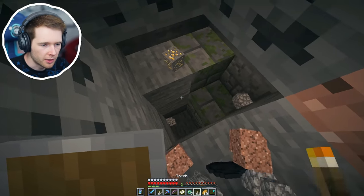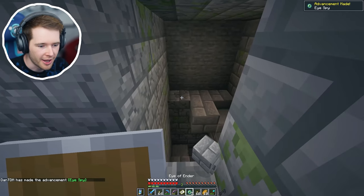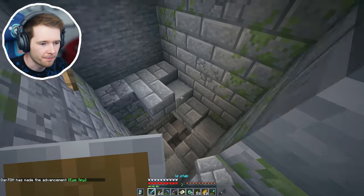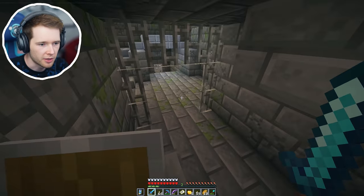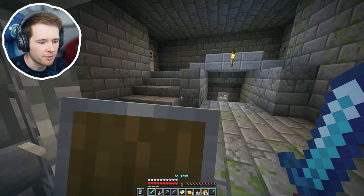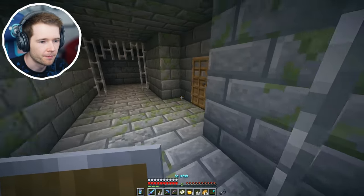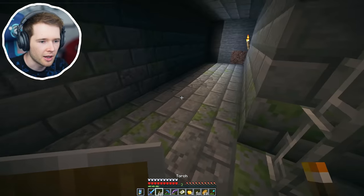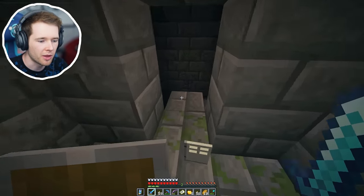We need to decide what we want to keep as well - we've got so much stuff on us. I think that's the achievement for a stronghold - follow an eye of ender. We did it! It's about to get crazy guys. Let's pop these in our inventory and do this. I'm gonna light up as much as I can because I know these things can be absolutely insane. I might actually get rid of the doors as well. I'm nervous. So if you don't know how strongholds work - in here is the portal to the end which you need to complete with eyes of ender. They're absolutely huge, they're mazes, and there's lots of things you can find in here.